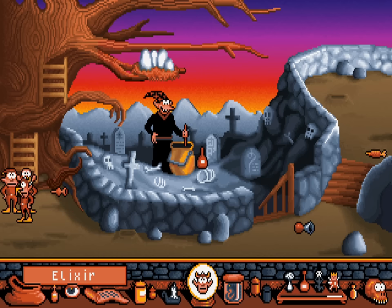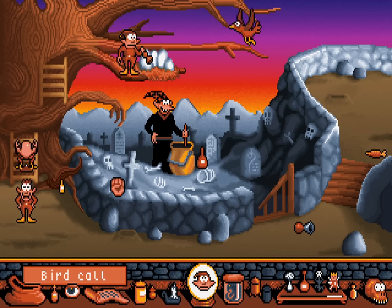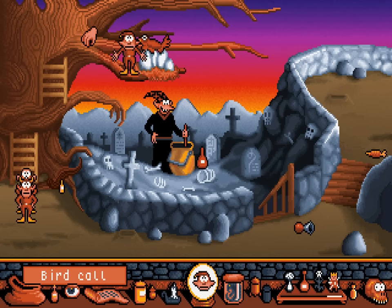This begins what I think is a relatively easy puzzle to figure out. We've got a bird call. There's a nest with eggs up there. So we wanna call the bird. And we have to be standing next to the nest when we do it, because otherwise the bird's just gonna lay an egg on our heads.